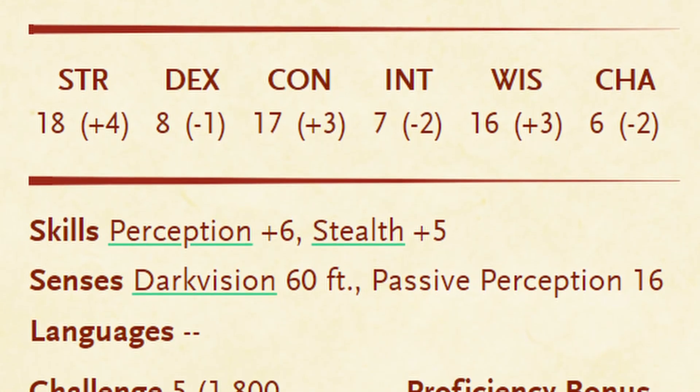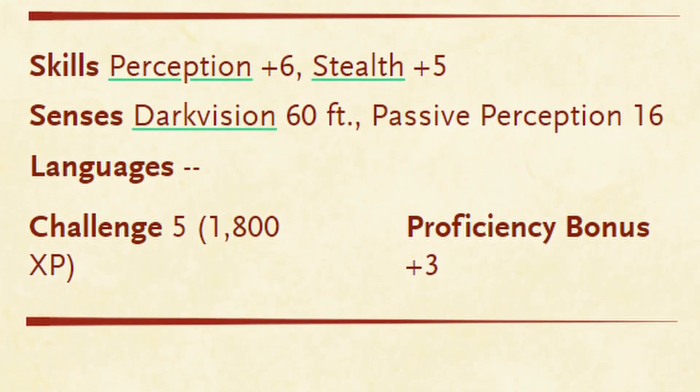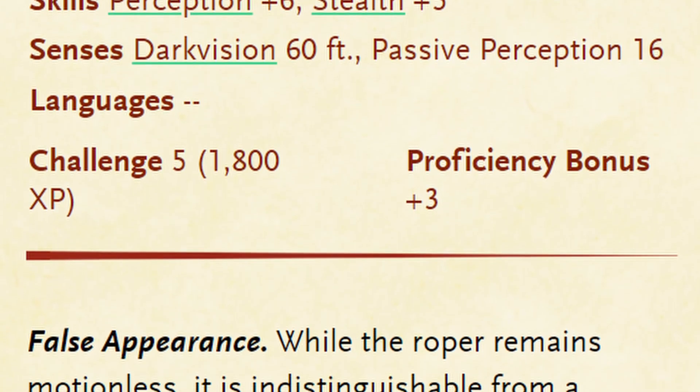They have the trait false appearance, in which while they remain motionless, they're completely indistinguishable from a normal cave formation, so even high perception characters won't see them.